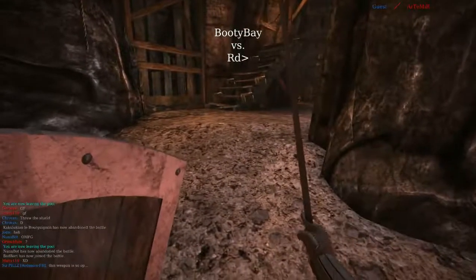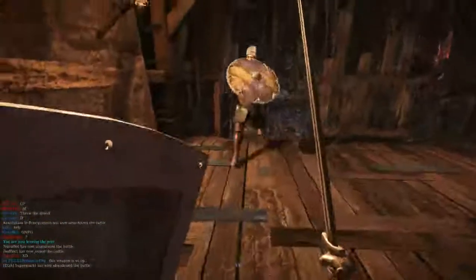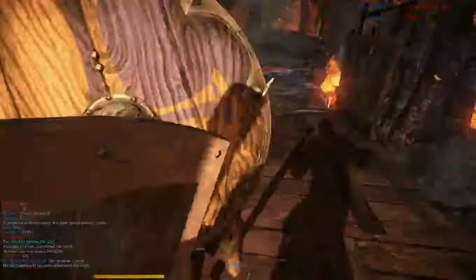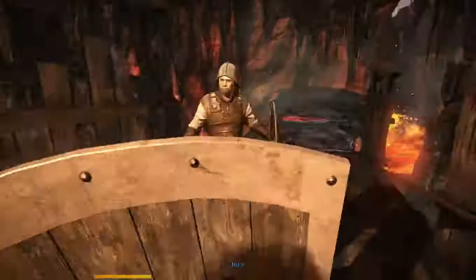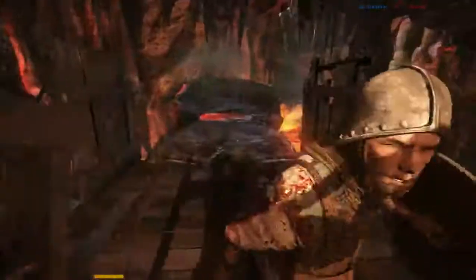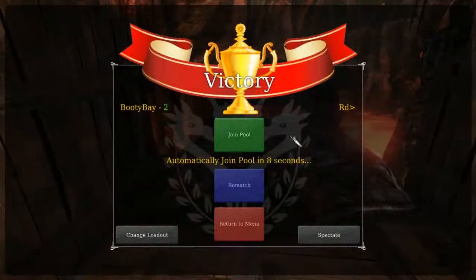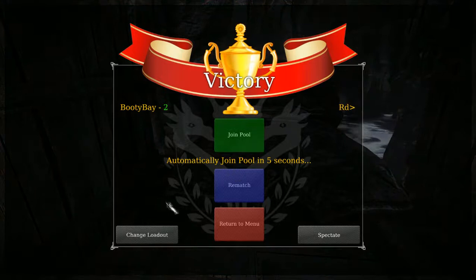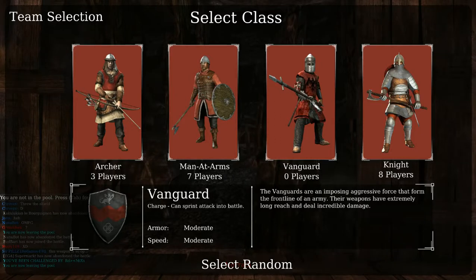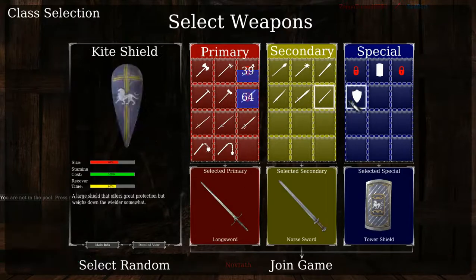There is a layer of tactics to it which I won't deny, and there are different play styles which can counter me that I really hate going against. I really hate playing against vanguards with two-handers who spam feints a lot, because that's really hard to predict. Then they can suddenly switch into kicks, and it's really strong tactics.